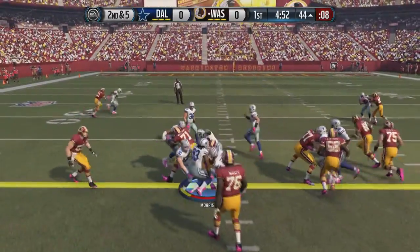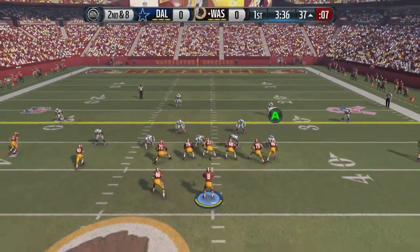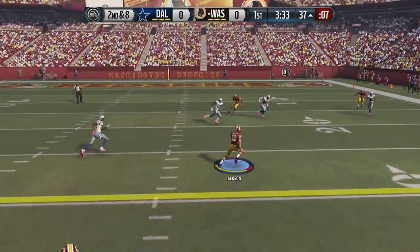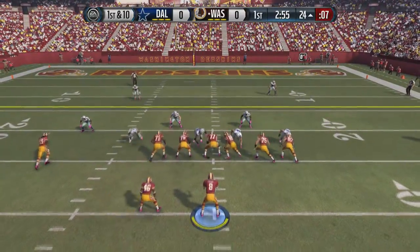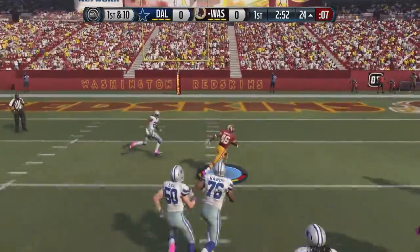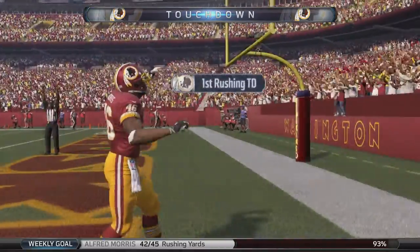Alfred Morris on 2nd and 5 picks up a tough first down. He's had an amazing year — 4th or 5th year back, recently extended. Deshaun Jackson then makes a play, getting out to the 24-yard line. Alfred Morris gets a handoff out of the shotgun from the 24, gets a block, avoids a couple of tacklers, and runs into the end zone for a touchdown.